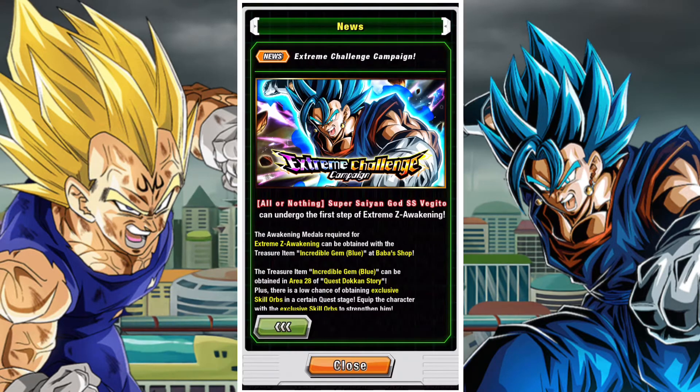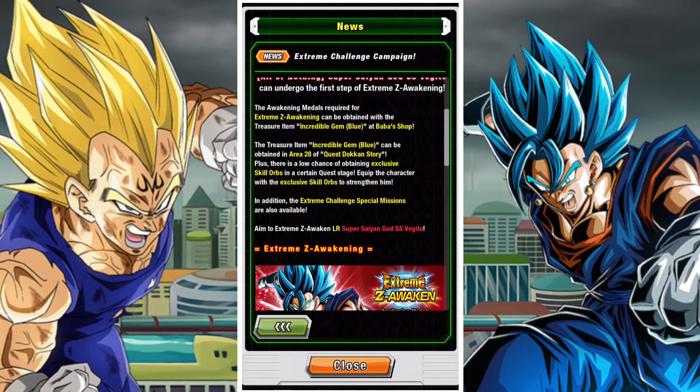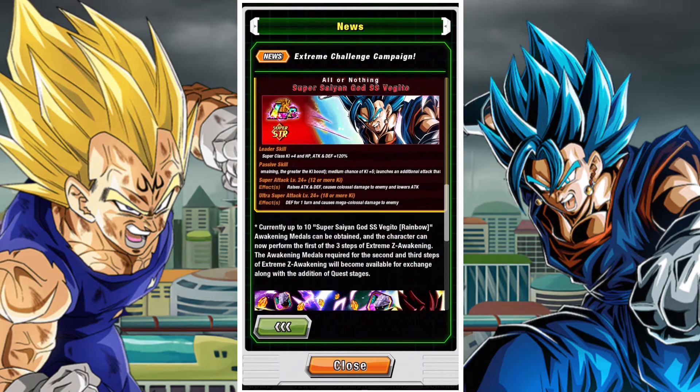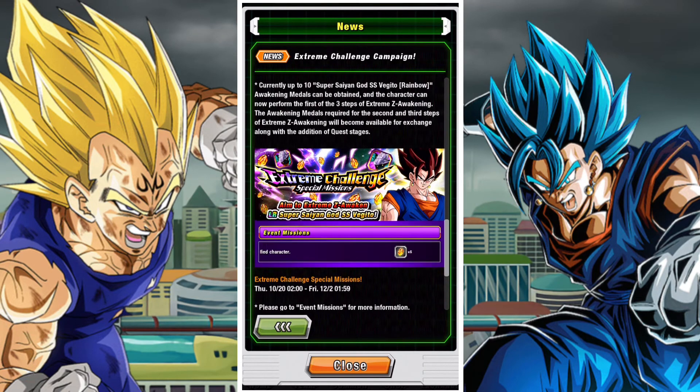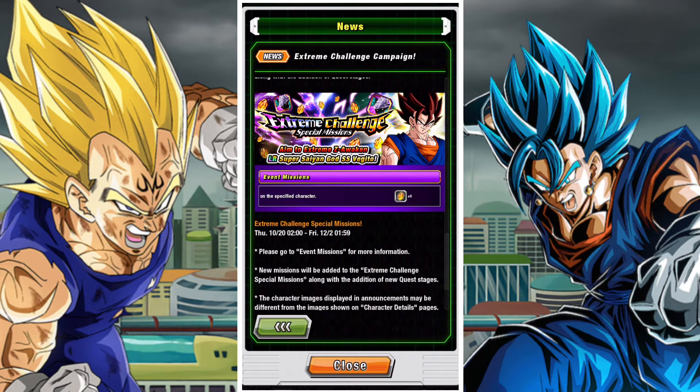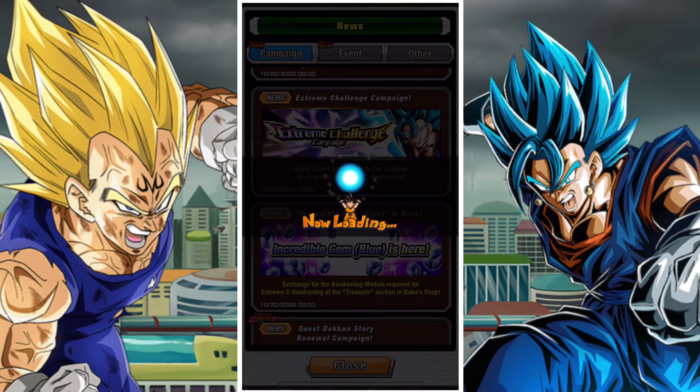We also have the Extreme Challenge campaign announced for the LR Strength Super Saiyan Blue Vegito. I've already done a video on how to EZA him, which you can find in the top right-hand corner. You do get 5 stones for the first step of his awakening, with the rest unlocking throughout. It requires you to go through the new quest mode, which is 3 new stages, and those 3 new stages will net you some Dragon Stones as well.